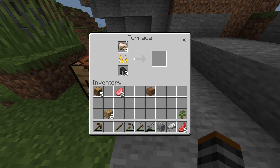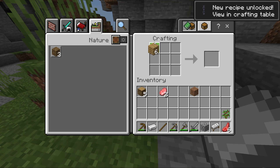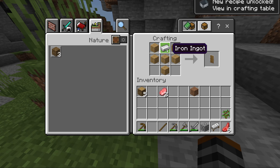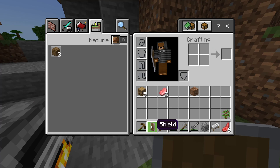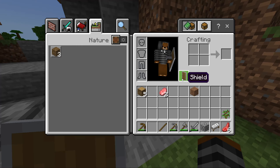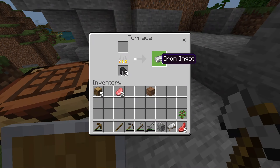Put your coal in the bottom of the furnace and your raw iron in the top, and it'll start smelting into iron ingots. Iron ingots are good for making tools — you use the same crafting recipes as stone. You can also make a shield, and it's really important for beginners. Craft the shield with an iron ingot so that when skeletons and monsters come out at night, you can protect yourself. Place the shield in the off-hand slot of your inventory, and hold down right-click to activate it to deflect arrows.